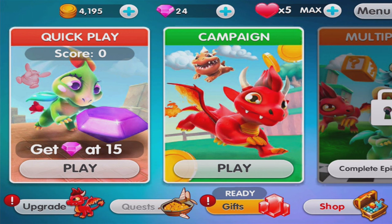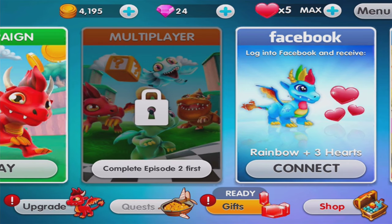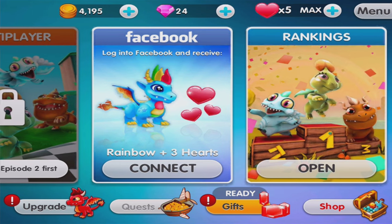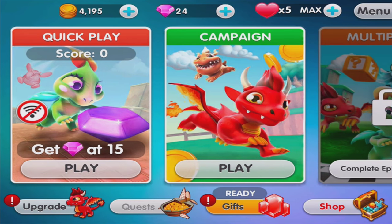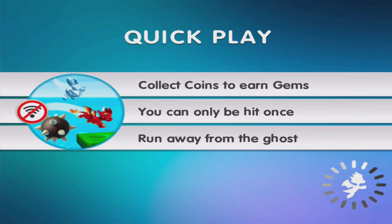So let's have a little look. I love these little dragons. We've got Quick Play, Campaign, and Multiplayer. I've got to do a bit more of the Campaign first. If we connect through Facebook then we will get some hearts - that's good because you need some hearts. There's some rankings too. But I think I'll be looking at Quick Play today. Let's just jump in and you'll see what's going on.